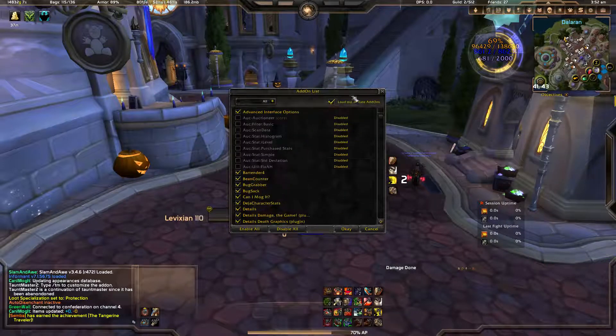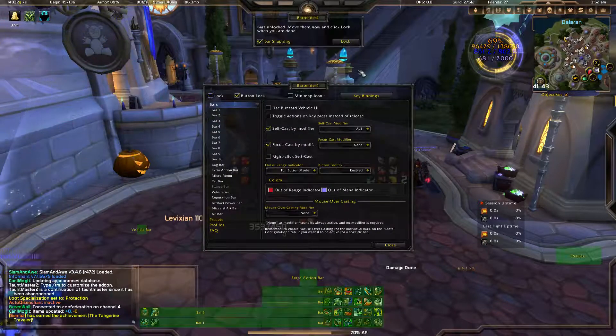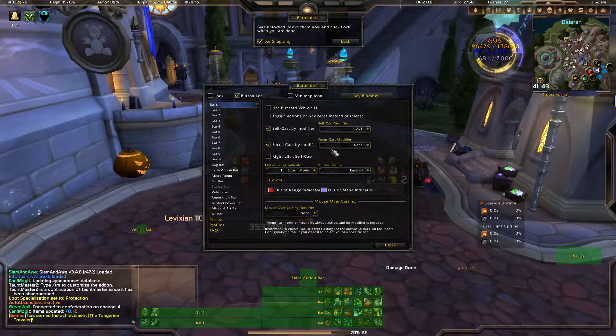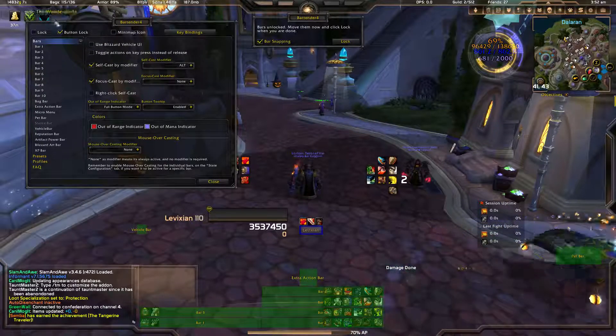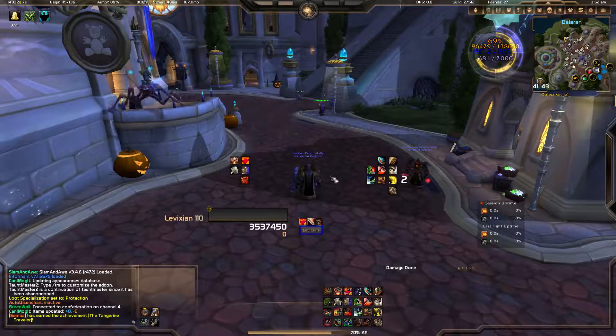Bartender 4. That's what you've noticed — it used to be all over the bottom of my screen. I shortened it to two sides and now it's just down there by itself. If we type slash BT, we'll notice everything is right down here, very equal, nowhere near the middle of my screen. I wanted to use Weak Auras to occupy the middle of my screen.